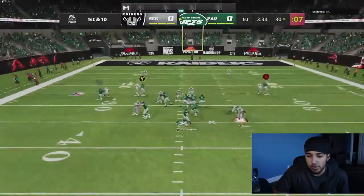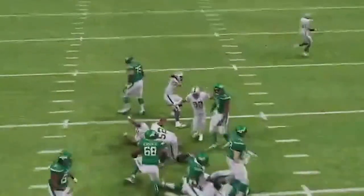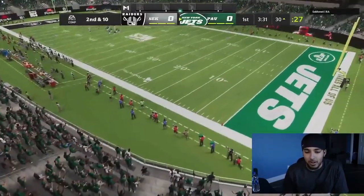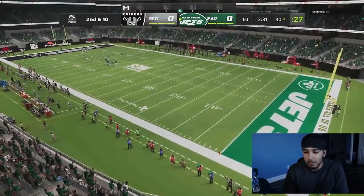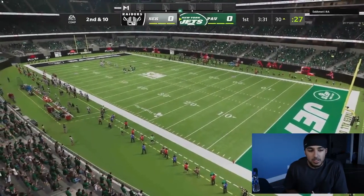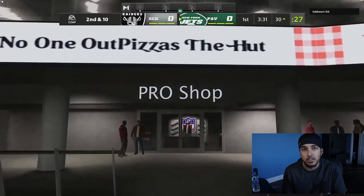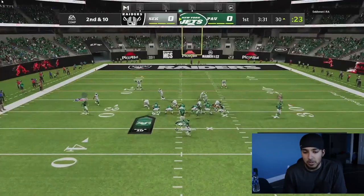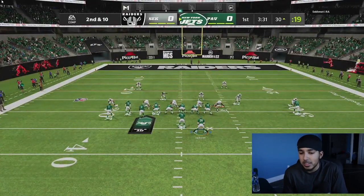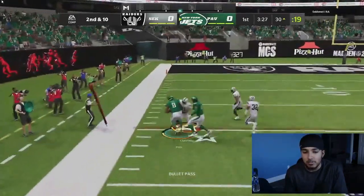We go to our new favorite formation — gun-tight Y off, I want to say it's called, or gun-tight Y — something like that. It's in Bengals, it's in Panthers, it's in a bunch of playbooks, it's in Dallas. It's a really good formation to audible to and even just run in general. The more gameplays you're going to watch from here on out, I will be audibling into that. It's kind of like my bunch tight end — not the craziest, but very effective in my opinion.